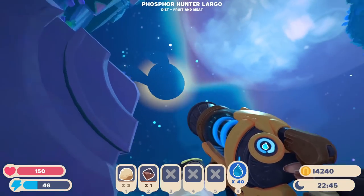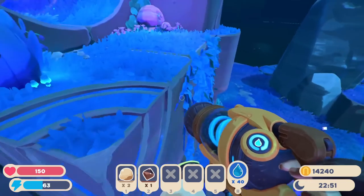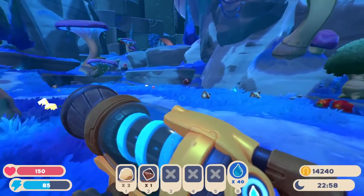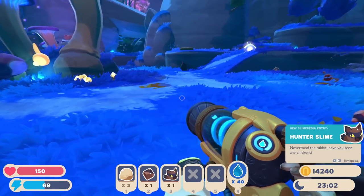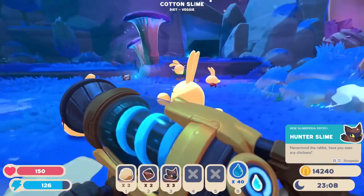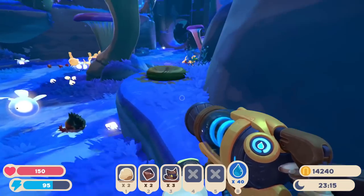The door's open now. There's a plort inside of this thing, so whatever this door is it's definitely an exit from something. I think the other one opened up this one with the Phosphor Hunter Largo still popping out and still angry. I got up here — have I been in here? There we go. The Hunter Slime! 'Never mind the rabbit, have you seen any chickens?' I can't believe it — we're finding Hunter Slimes now. I don't really need too many because I have the Largos, but it's still good to know.